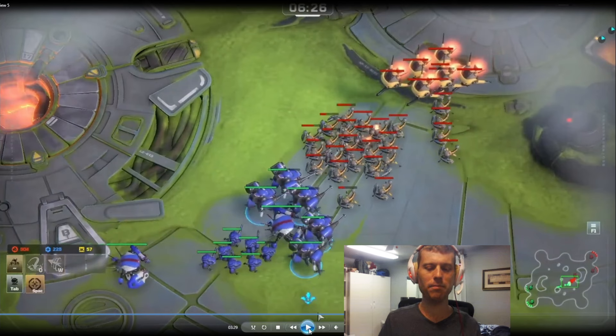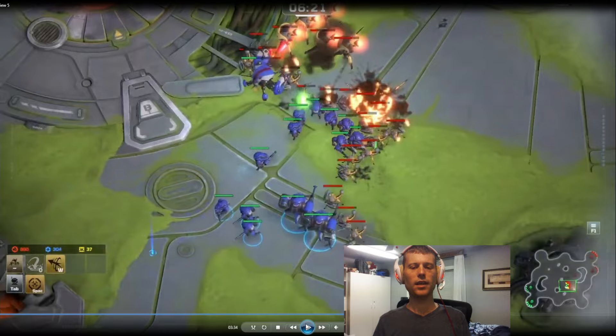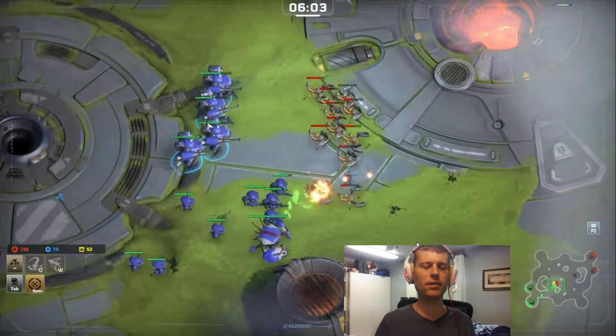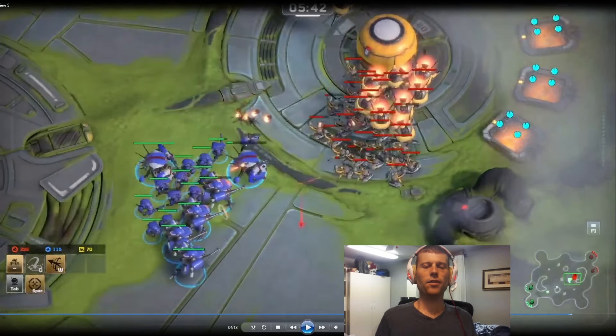He's doing a good job putting those scorpions up as a barrier to protect his falcons — I'm not really in range of the falcons and having a hard time getting to them. Maybe I'm overestimating the scorpions a little, but I keep pulling back too far and getting heavy hunters picked off. Sometimes you just have a bad game — it's always good to learn from it and try to fix things going forward. I'm letting another heavy hunter get picked off by the scorpions and I'm just not doing a great job of positioning my army overall. I need to protect the heavy hunters better and maneuver around to get to the falcons.